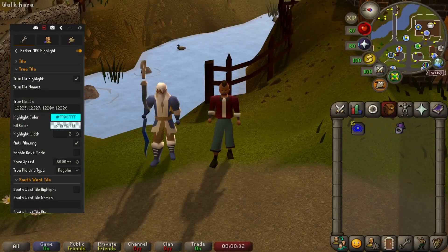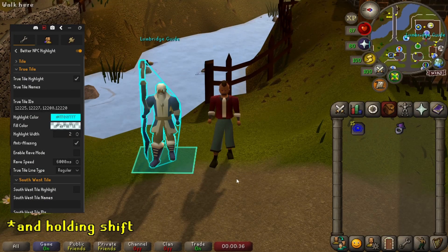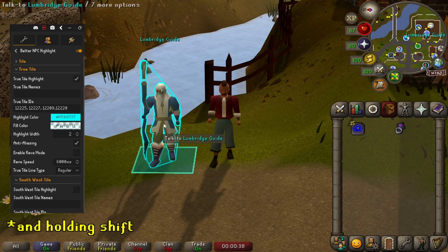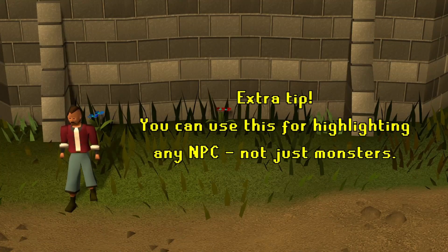You can get the basics of this plugin by right-clicking any monster in the game and pressing tag. This will highlight the NPC and show you the tiles they're actually taking up. This is pretty handy for alerting you when specific NPCs spawn — places like the Fight Caves, Inferno, or Colosseum — if there's anything dangerous you desperately need to avoid.